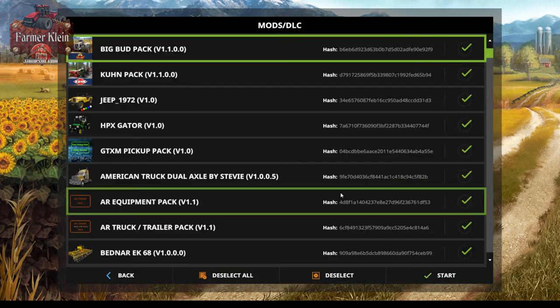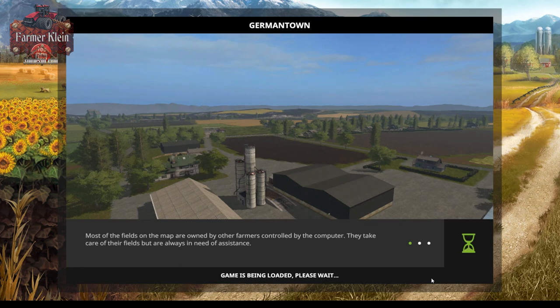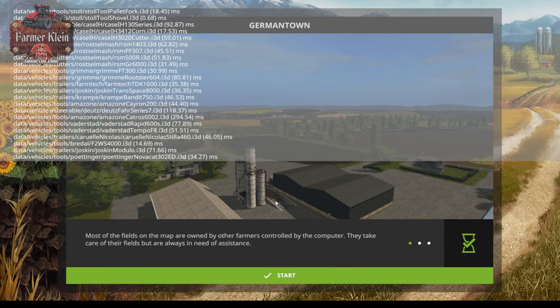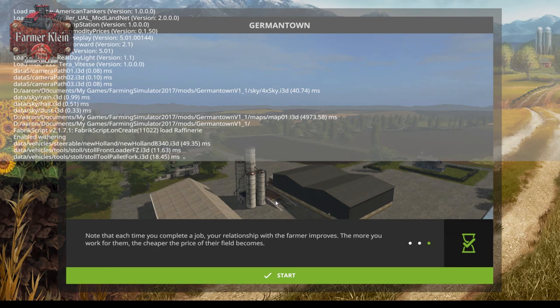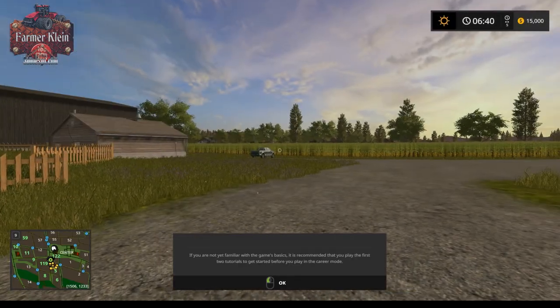I'll be picking a different vehicle for our map tour - I'll be using this Jeep I just found. I like this Jeep because it's open top and it's faster than the John Deere Gator, which is key on these 4x size maps. Let me pull up the log - we start with a very large amount of starting equipment. There's a clean log, the map loads very quickly, so here's our starting point.